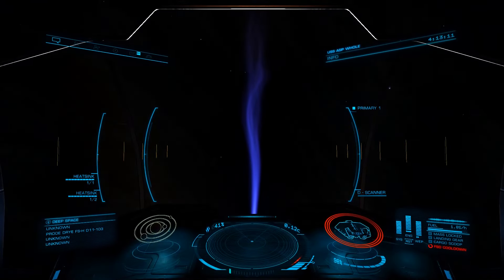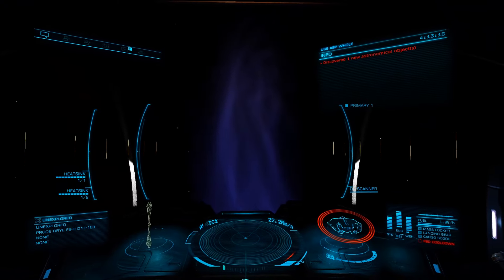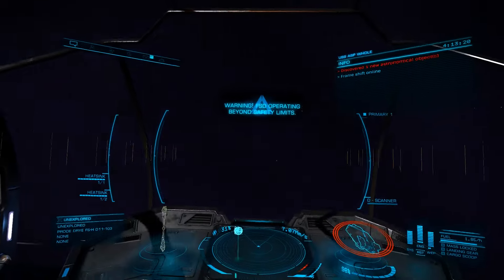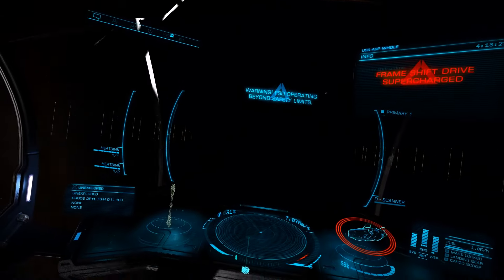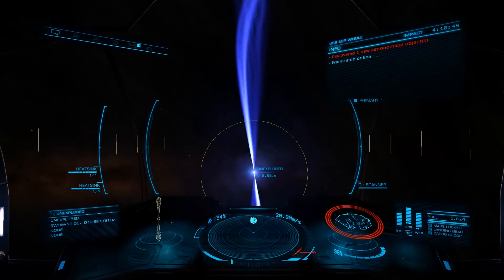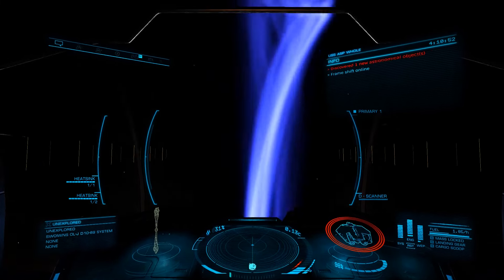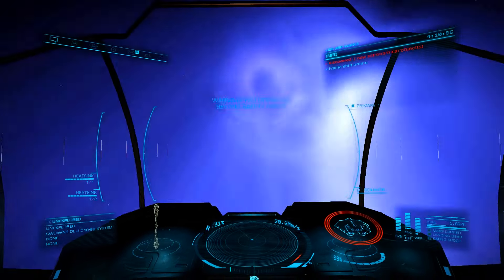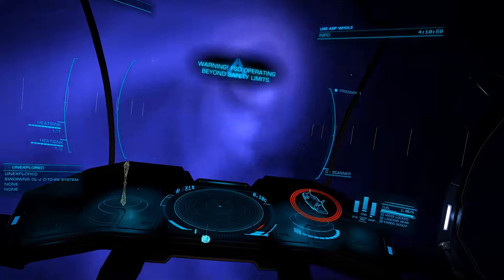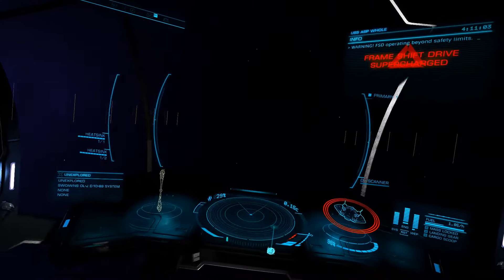Let's look at how to supercharge our frameshift drive from the neutron. Start by lining up with the cone of the neutron, coming in at a shallow angle near the core of the star. Be careful not to hit the exclusion zone — if you drop out of supercruise into the cone, you are looking at certain death. As you line up with the cone, fly into it at a shallow angle until you start bouncing around. You'll hear two notices from your navigation computer: first, 'frameshift drive operating beyond safety limits' — this actually isn't what we're going for. Soon after that, you'll hear 'frameshift drive supercharging' — that's what we want.